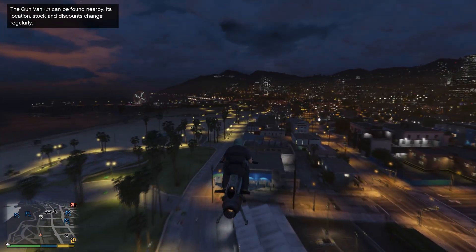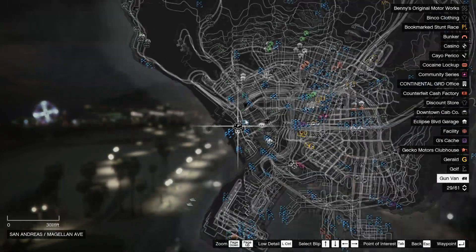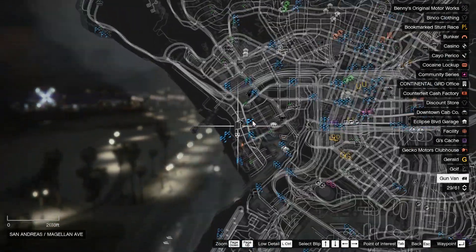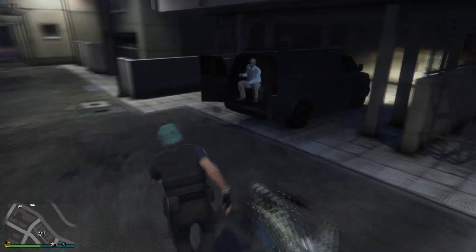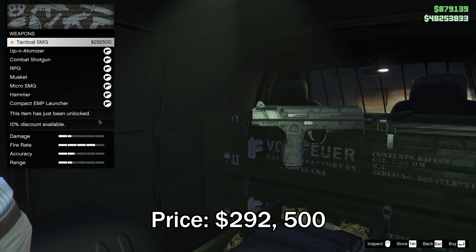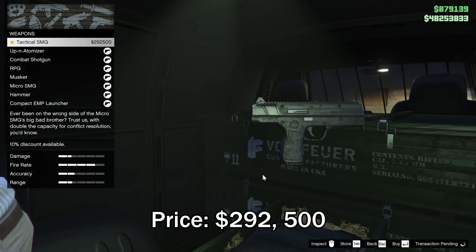To unlock the new weapon, the Tactical SMG, you need to find the gun van. The gun van location will change daily — if you need the map, the link is in the description below. This is the first week of GTA Online Mercenaries, and the Tactical SMG might not be available after this week, so I would highly recommend you guys get it. As you already know, the gun van weapons will change every week.